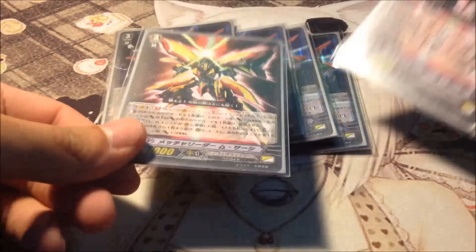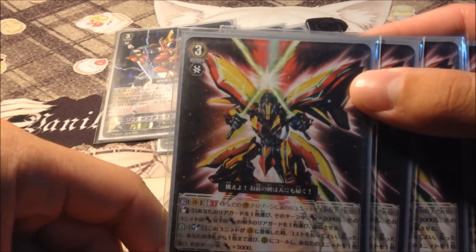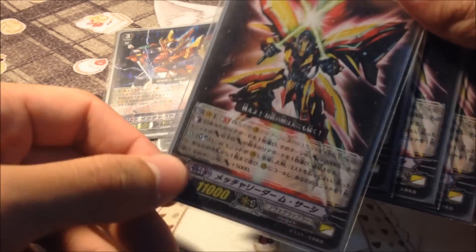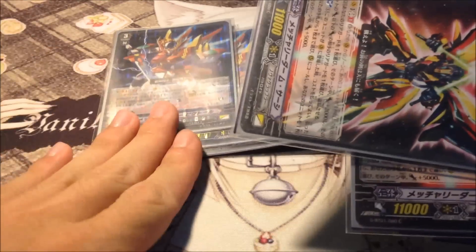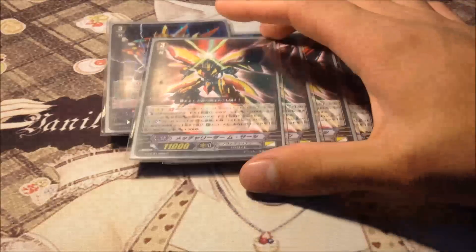You could actually play Asura Kaiser because if you ride him early game, even before you stride, you can restand one of your rear guards if you check a grade 3. His activate ability is Generation Blast 1: counterblast 2, give 2 of your rear guards plus 2k power, and retire one of your opponent's rear guards that has less attack power than one of those powered-up units. It's the first time I see a Nova Grappler retire skill. His second ability is when placed on Vanguard circle: Soulblast 1 to call a unit from hand and gain plus 5k power. He's just there as a team fit.